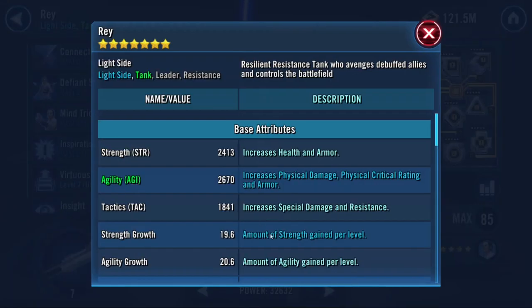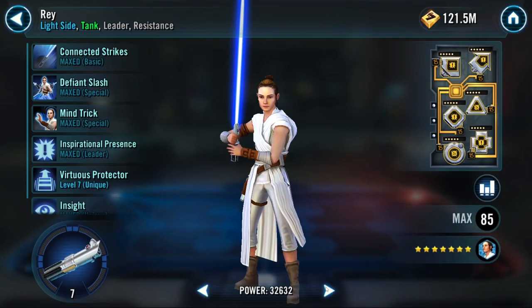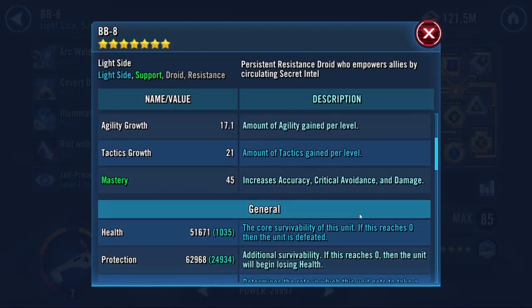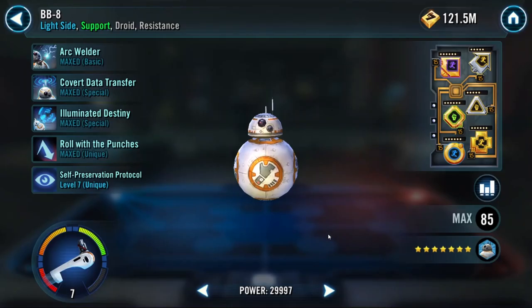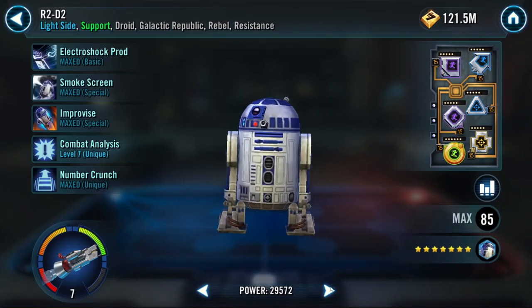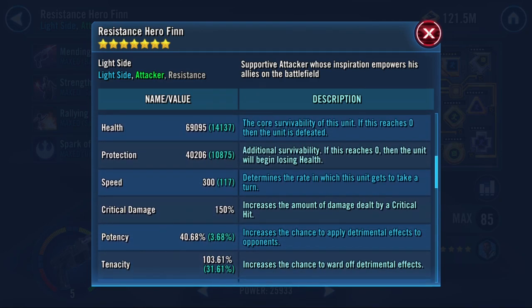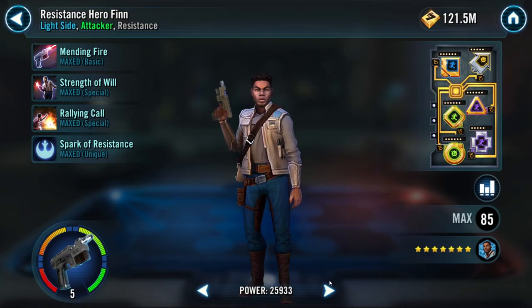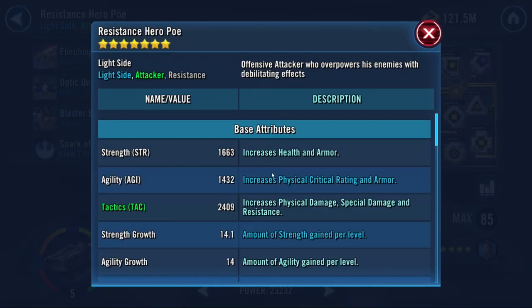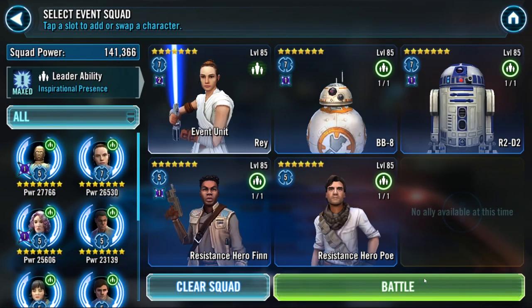Rey right here - pulling up her stats so you can see she's nothing special as far as modding goes. I don't even have 12-dot 6-dot mods on her. BB8 is at 310 speed - he needs to be fast but that's my core mod set for him. I have not stripped mods off anyone. R2 is just rocking some normal stuff, and Finn I've got at 300 exactly. Poe is at 263 - not the strongest, not the tankiest.